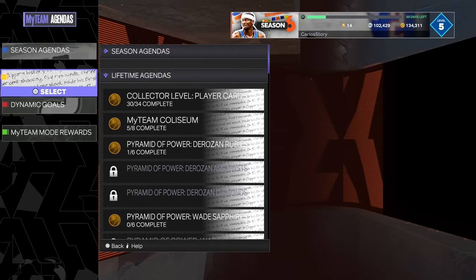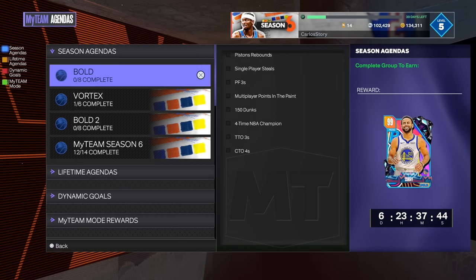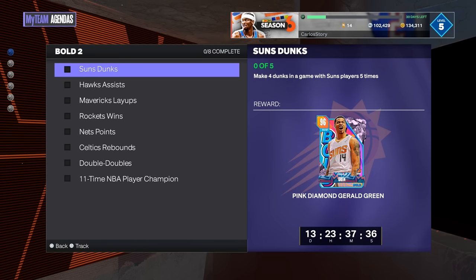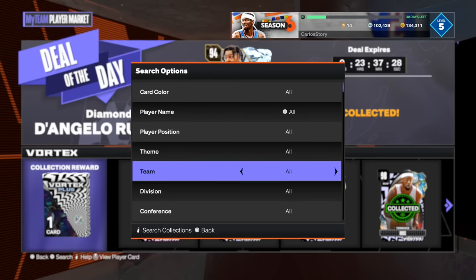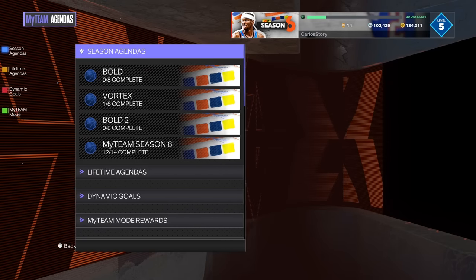Bill Russell is available through agendas. They still have Curry and the Vortex — do them before they expire, you have a few days. Then Bold 2 is available for two weeks. The first agenda for Bill Russell, a free dark matter, is to make four dunks in the game with Suns players five times — actually super easy. Just go into the player market and search up the cheapest Suns player or use one you already have in your collection.